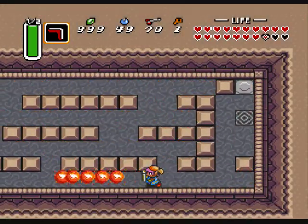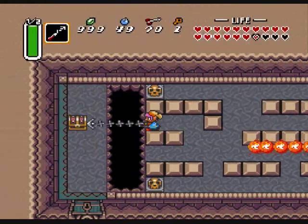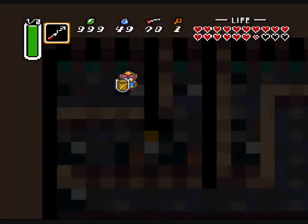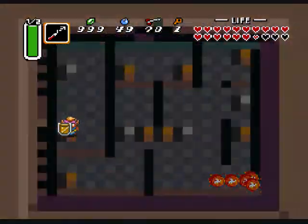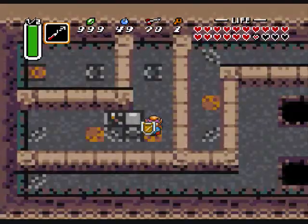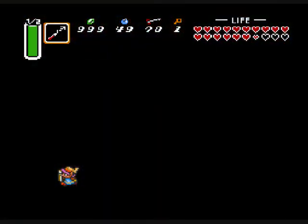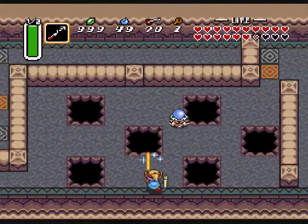Got to dodge these fire thingies. Push this. Hookshot over. Another key. Now this is like a teleporting maze, so you just got to be careful to take the right ones. Just take note of the gray ones in relation to the not-gray ones, and we'll be able to get there. All right. We made it.